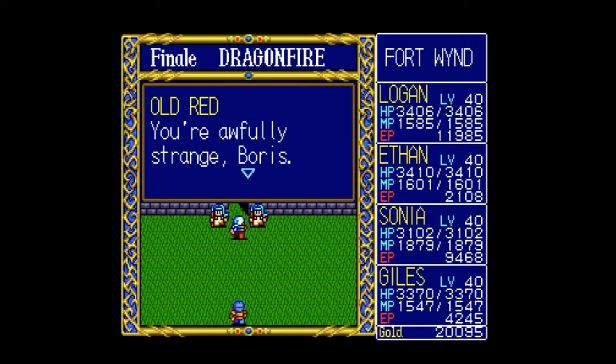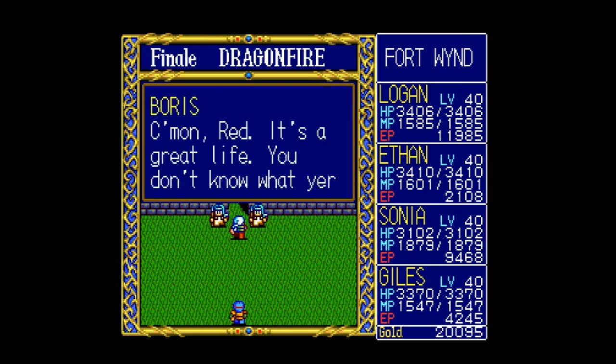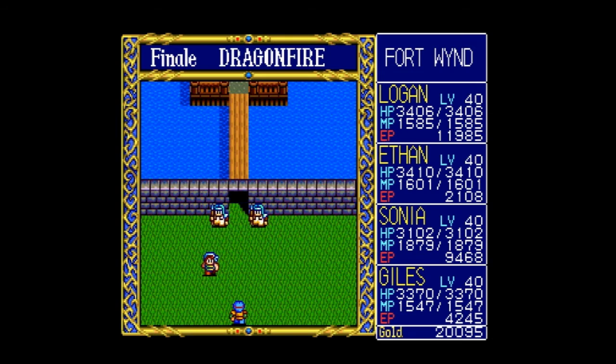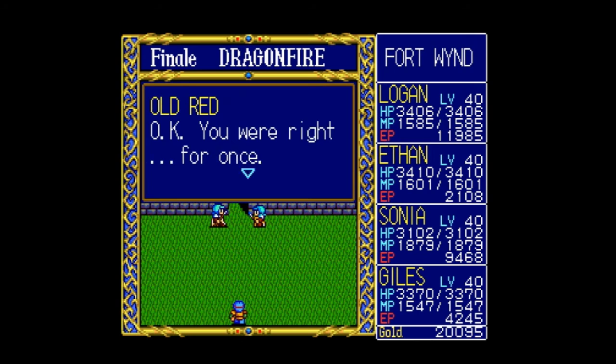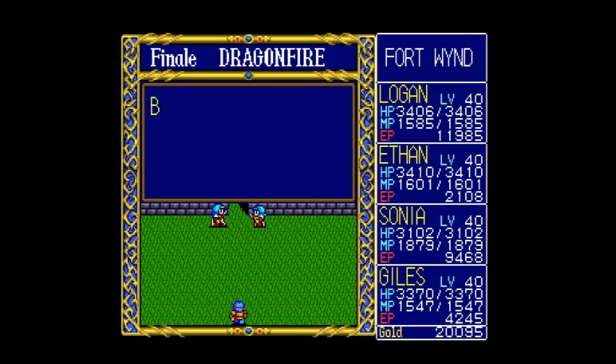Old Red says: 'You're awfully strange, Boris. No one but a weirdo would go back on the same day he walked free of jail.' Boris replies: 'Come on, Red — it's a great life. You know what you're missing. Besides, I couldn't hold down a real job anyway.' Billy Bob says: 'I told you that bum would never make it in the real world.'